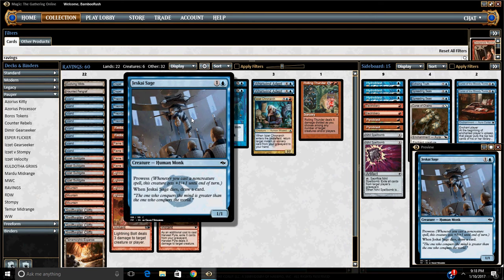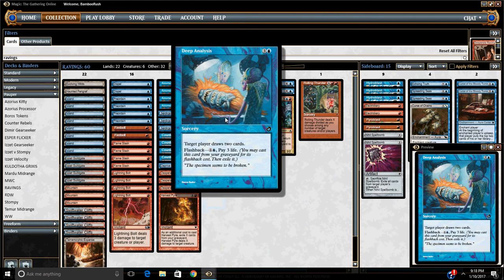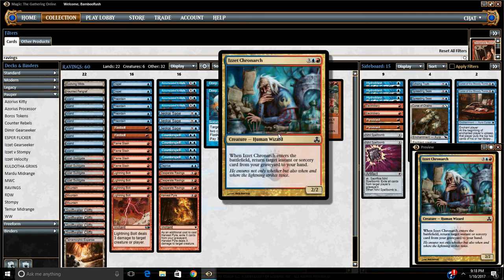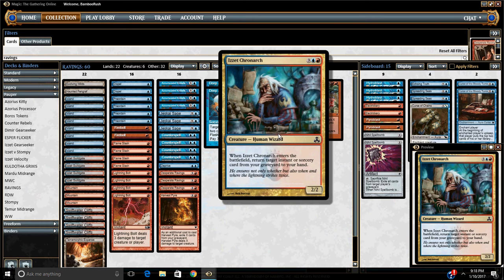Jeskai Sage is one of our win conditions and one of our defensive guys, but he also draws us a card. The prowess is really easily triggered multiple times with all of our cheap spells and our high amount of velocity — basically the rate at which we're going to see extra cards in this deck, draw through our entire deck cheaply, and cast multiple spells in a single turn. Deep Analysis is also part of that, adding to the card advantage. The flashback cost of paying two to draw an additional two cards is quite nice here. And Kronark I count as a draw spell because he's going to draw us a card from the graveyard — he also gets in for a bit of damage.